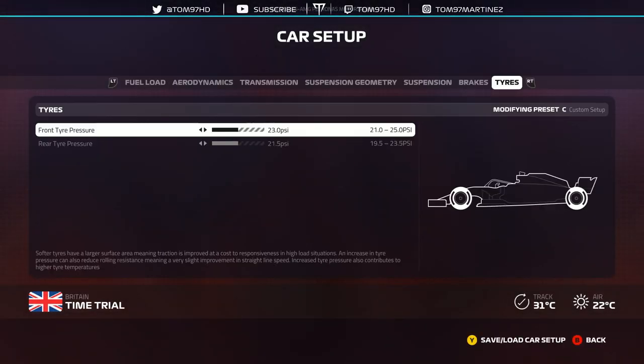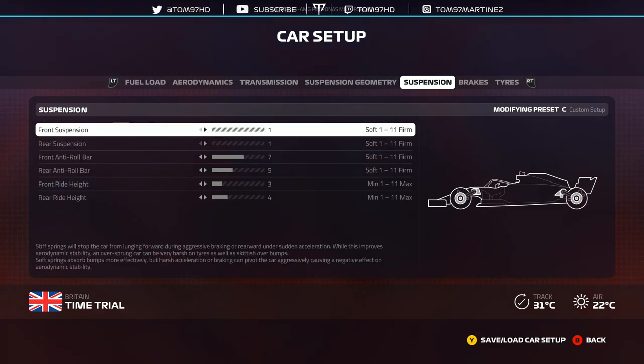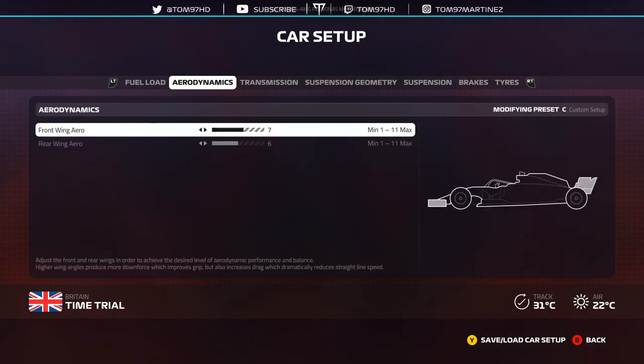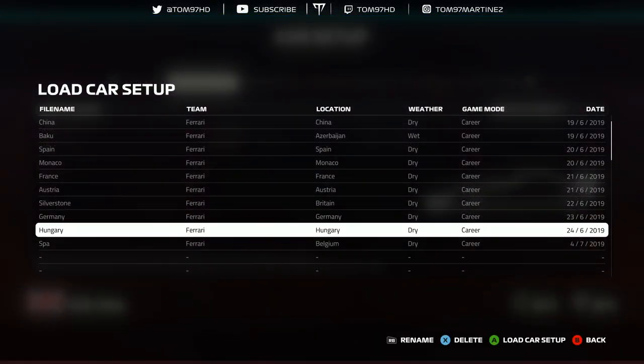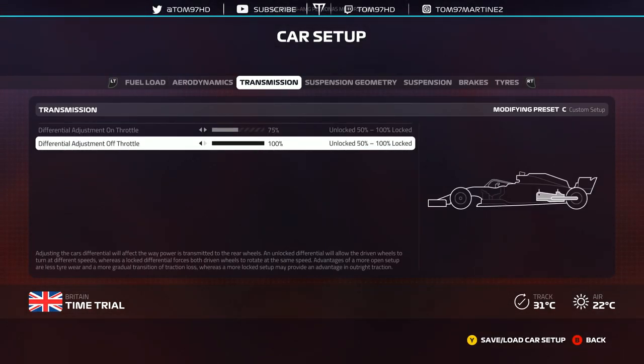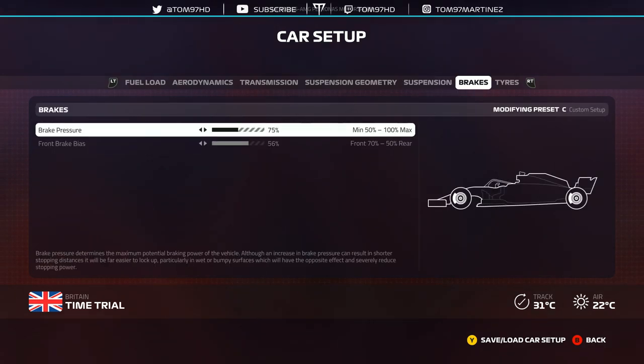Germany: default tyres, brakes 75/56, suspension 1-1, roll bars 7-5, ride height 3-4. Suspension geometry three-quarters of the way up and three-quarters of the way down. Transmission 85/00 and then 7-6 aerodynamics around Germany — a pretty aero-heavy circuit, especially that final sector. Hungary is an interesting one that I struggle with a little bit: 9-8 wings, 75/00 diff, two clicks right on camber, two clicks left on toe. Suspension 1-1, roll bars 7-5, ride height 5-6. I found the lower ride height didn't really work for me at Hungary — I need to go back and try again and find more pace. I'd probably say lower ride height is still the way to go. Brakes 75/56, maybe 54 because turn one and the chicane are tricky, so you want to avoid lockups. Tyres at default.